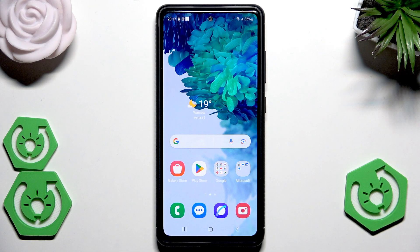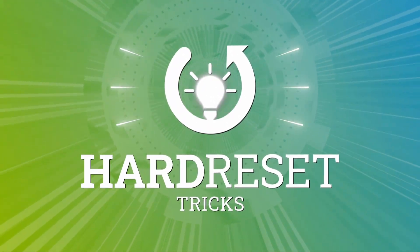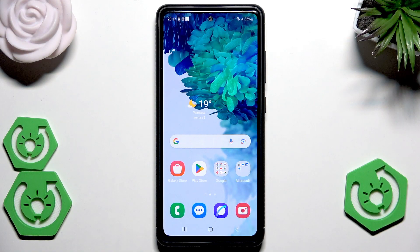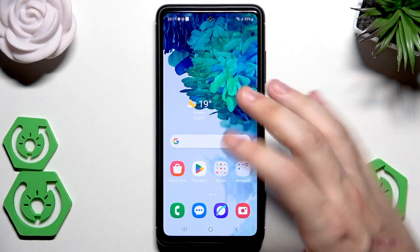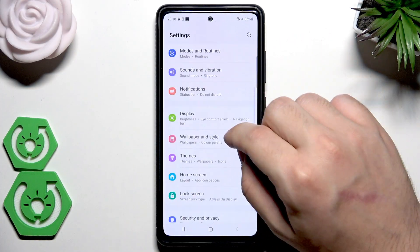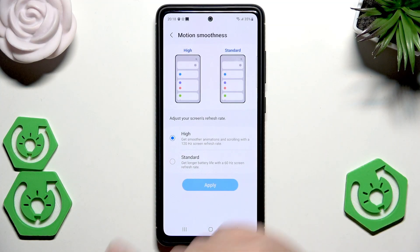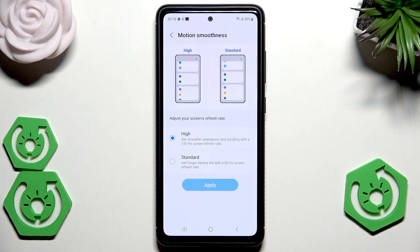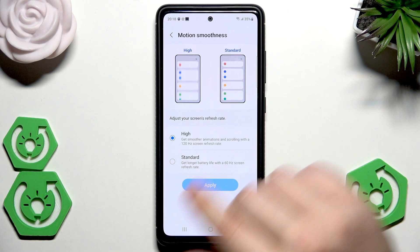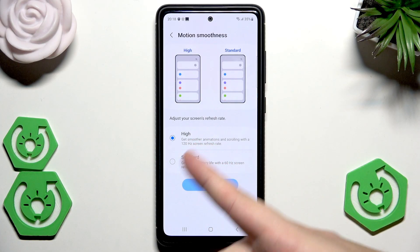Hello, in this video I'm going to show you the best settings for gaming on Samsung Galaxy S20 FE. Before we start the gameplay, it's always good to open up the settings and make sure that under the display we have set the motion smoothness to high. Thanks to that we'll be able to have the refresh rate up to 120 Hertz.